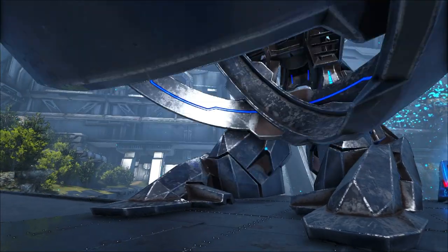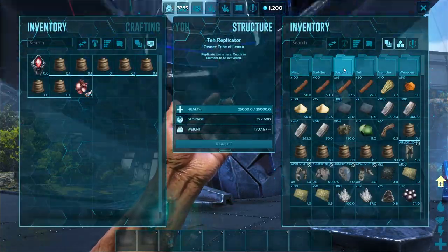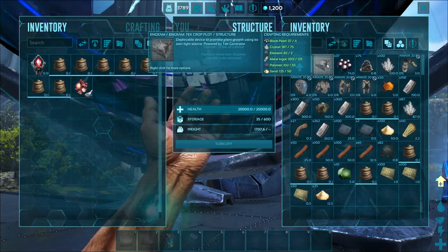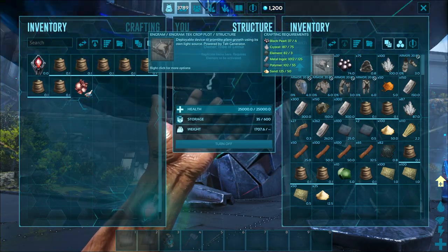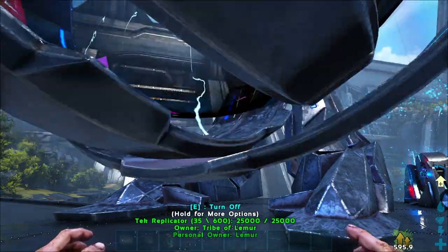We're going to turn on our tech replicator and take a look at where you find it. You go under Structures > Farming, and there it is. It's going to cost you four black pearls, 75 crystals, three elements, 125 metal ingots, 55 polymer, and 50 sand.